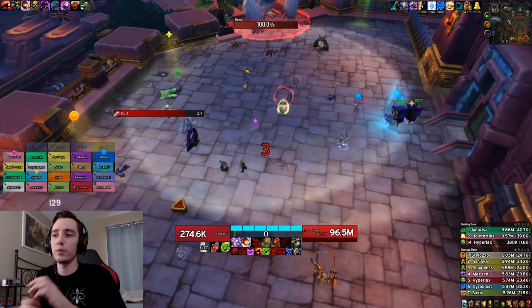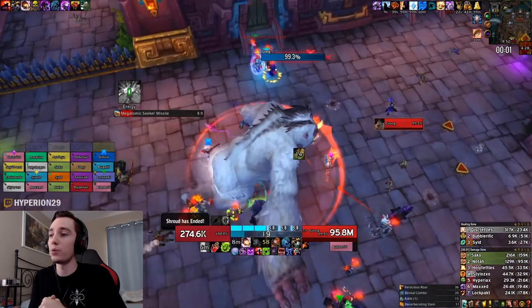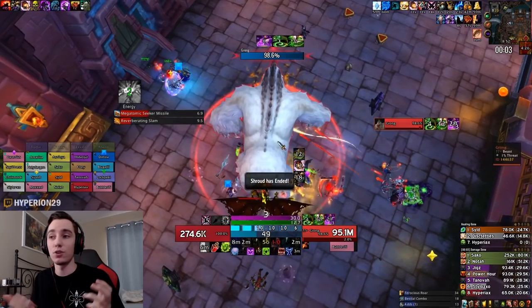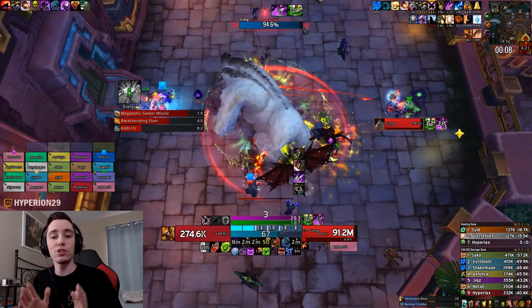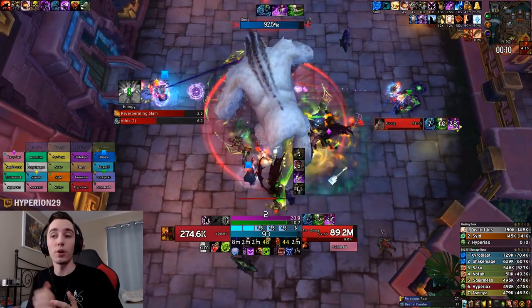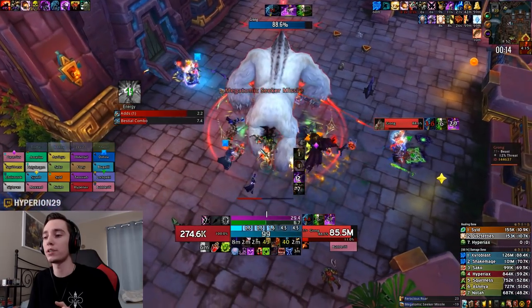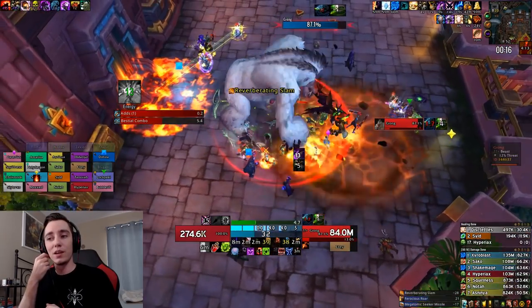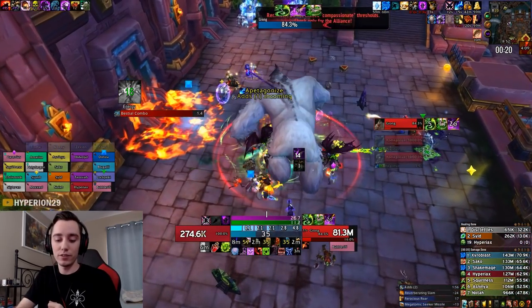With our strategy we bloodlust on pull, so that means I'm going to be using Army on pull. If you're bloodlusting at around the three-minute mark, which a lot of guilds tend to do, make sure to save your Army for that. So here we just go in and pop off on the boss, drop my cooldowns. One thing I don't use here is my Death and Decay — I'm saving that for the first set of adds.